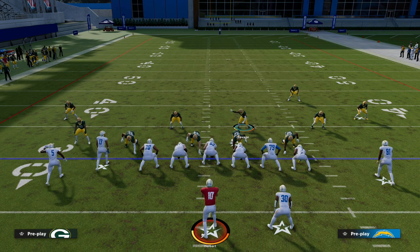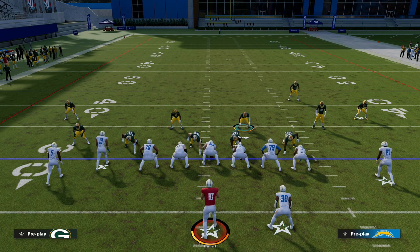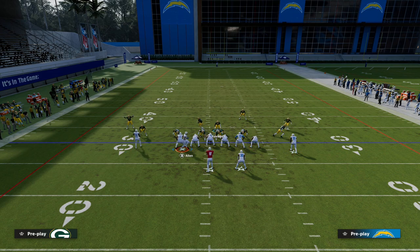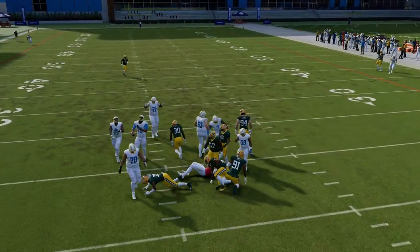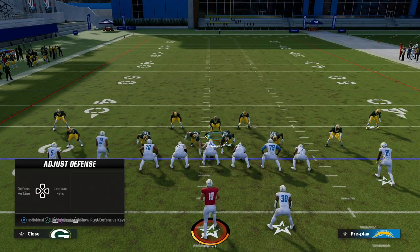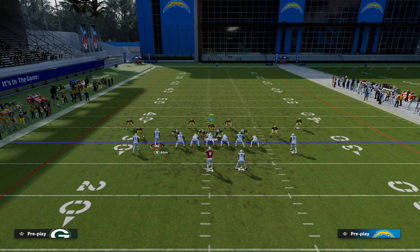That is why this blitz is the best blitz in the game, or at least the most dominant one. It does require you to send six, but we do have ways in the e-book where you only send five and still get really good pressure. This formation has so much versatility — if they're going to block everybody, I'll blitz the linebacker off that side. The more people they block, the more versatility we have defensively. I could man up that guy on the tight end and blitz from the edges and the interior as well.